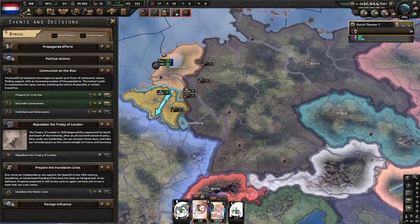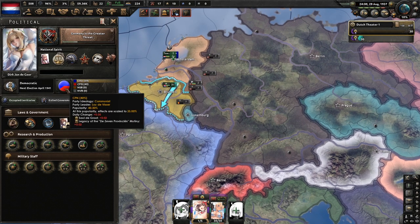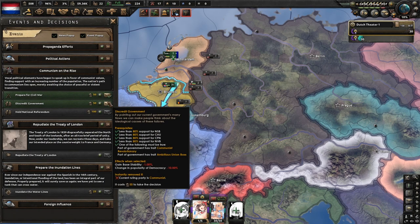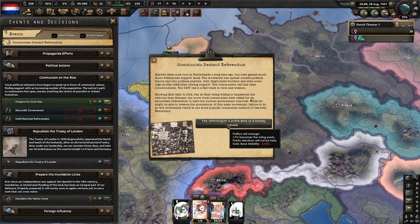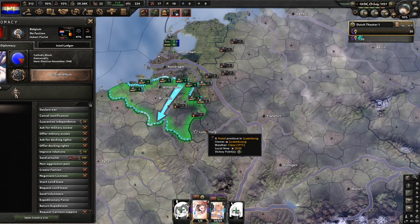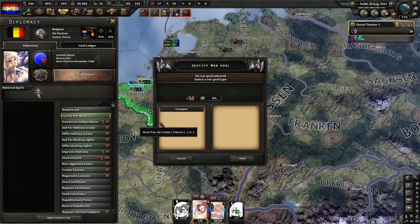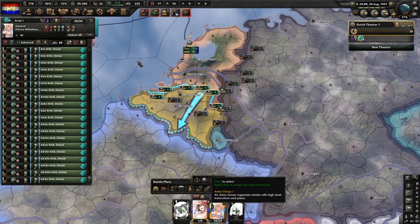We now have 40% popularity for communism. Sadly I didn't get any events this time, which would have made this a lot faster. When you get 40%, hit discredit government and you'll have 50% to hold a national referendum. We now have more than enough political power to start justifying — justify once on Belgium, justify again on Luxembourg, cancel justification on Belgium and justify again on Belgium so they're synced.